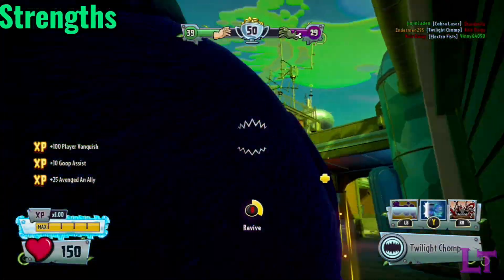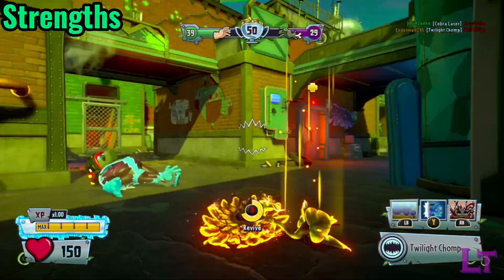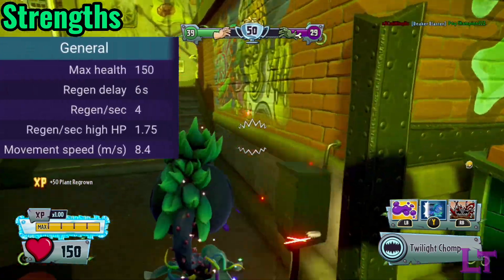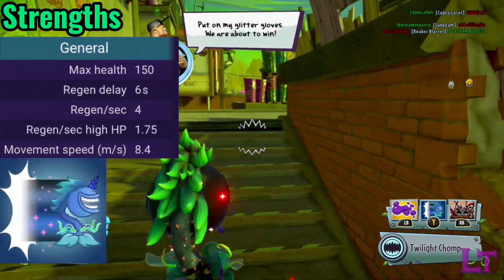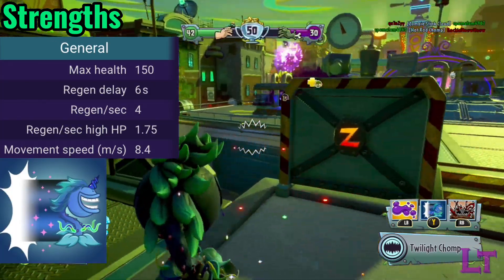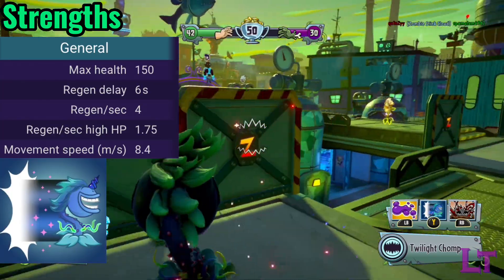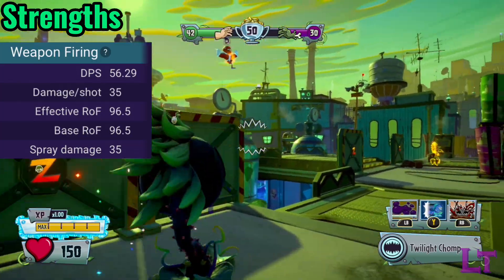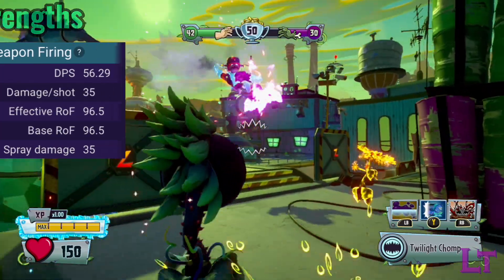In terms of strengths, the twilight chomper's extremely high mobility — not only thanks to his enhanced movement speed but his powerful warp — allow him to reach his destination quickly, as well as instantly engage or disengage in fights, and take enemies by complete surprise. His high damage per chomp also makes him great at ambushing enemies with a huge burst of damage.